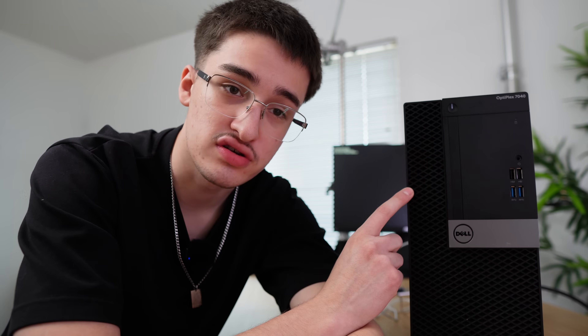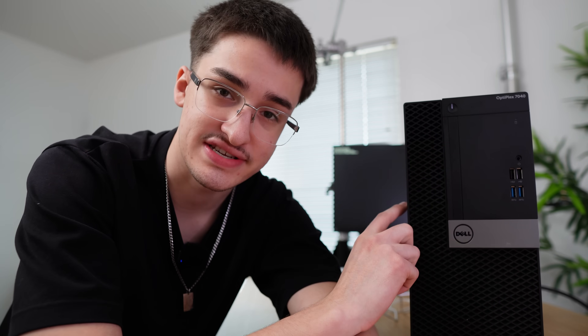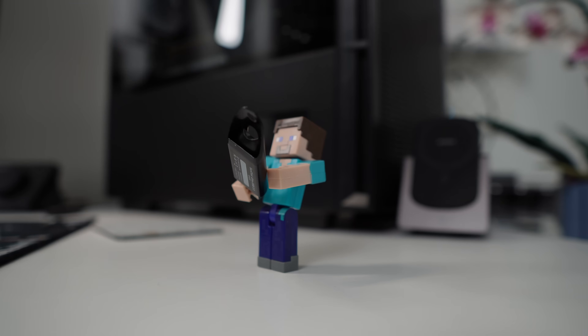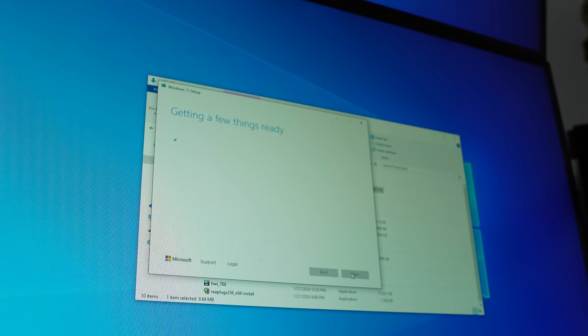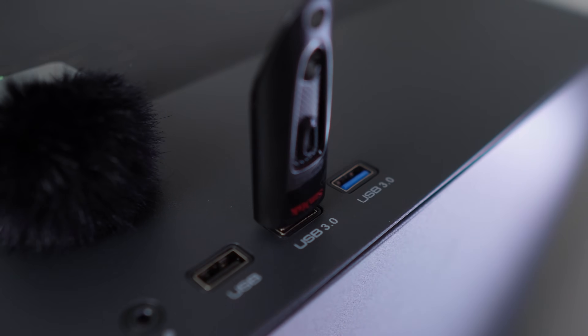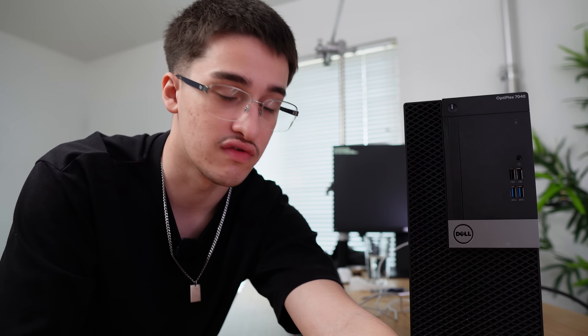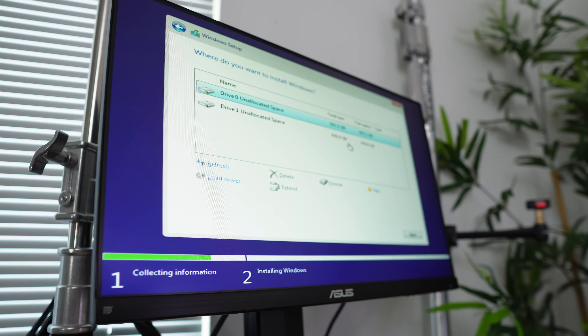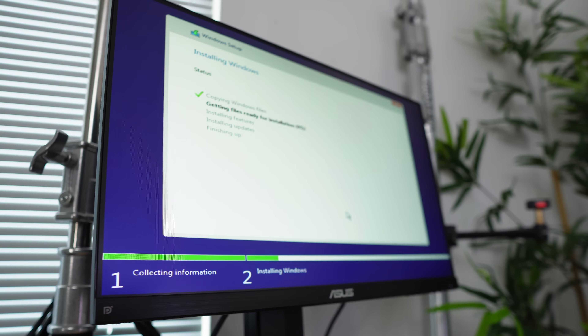Now the only thing left to do is move the Windows install from the hard drive over to the SSD so it boots up faster. All you do is get a little flash drive, get the Windows 10 media creation tool on it, plug it into the PC, load it up, smash delete until you get into the BIOS, and then just do a fresh install of Windows onto the SSD. Pretty simple, and you won't have to buy a Windows key either because it's already activated through this motherboard. If you want a more in-depth tutorial on how to do that, you can just search it up on YouTube — there are tons of tutorials.